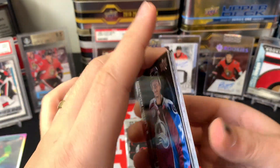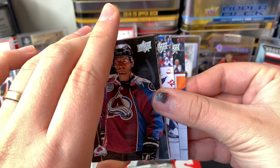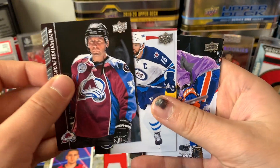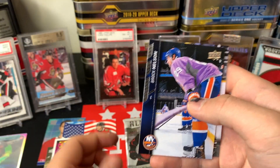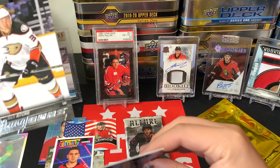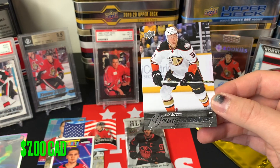Probably not the smartest idea rushing it — let's do a slow reveal. Mike Green, nothing special, Ryan Verbata, Steve Downey. Andrew Ladd... oh, we do have a Young Guns! It is Nick Ritchie — Nick Ritchie Young Guns!